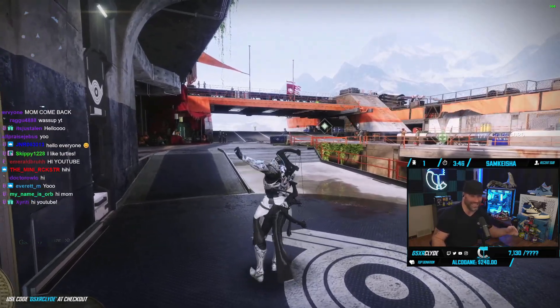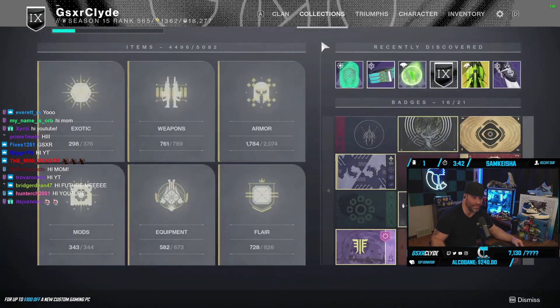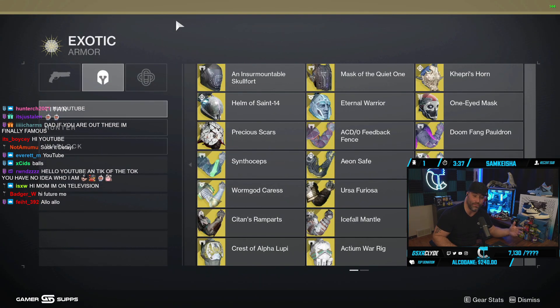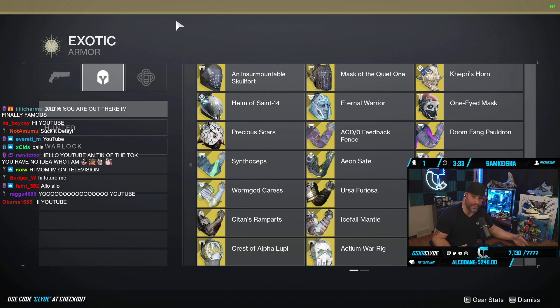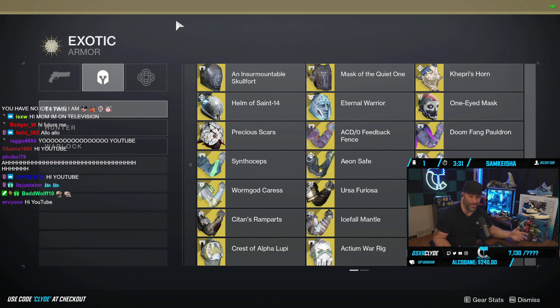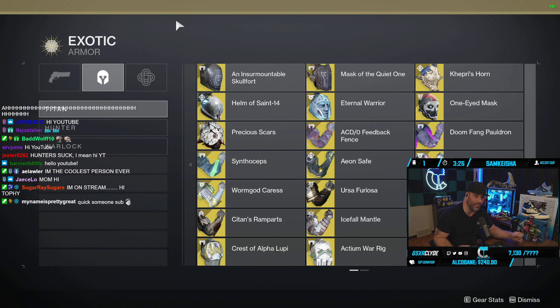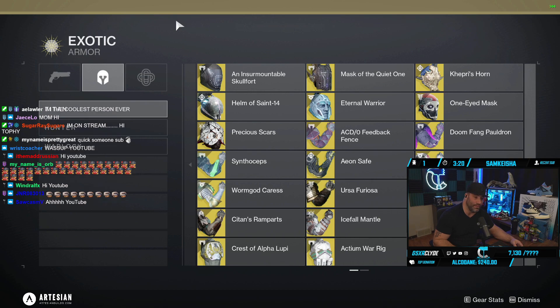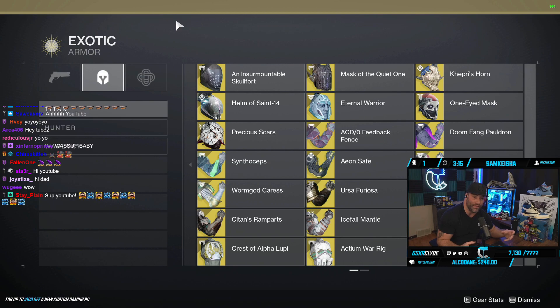What's going on gamers — we learned a lot about Void 3.0 today and I wanted to go through my collections and tell you what exotics I plan on testing in Witch Queen with the new 3.0 changes. These builds could change, but while we're waiting for February 22nd, I wanted to give you a list of exotics to jot down. We don't know if certain exotics will stack abilities or combine together, so we'll have to test.